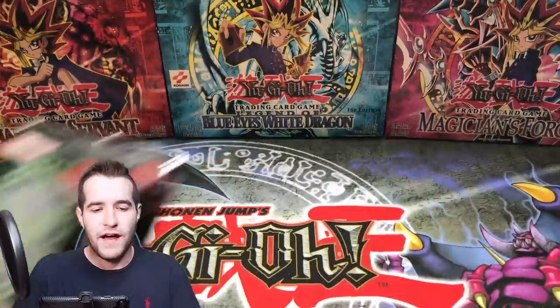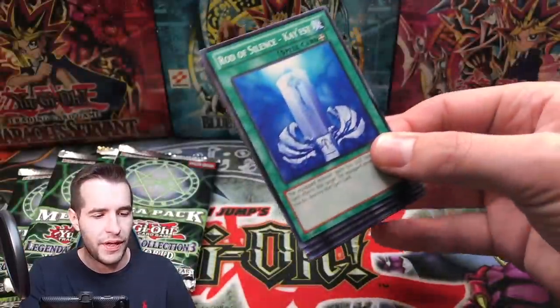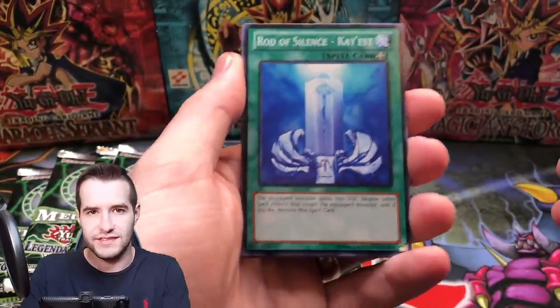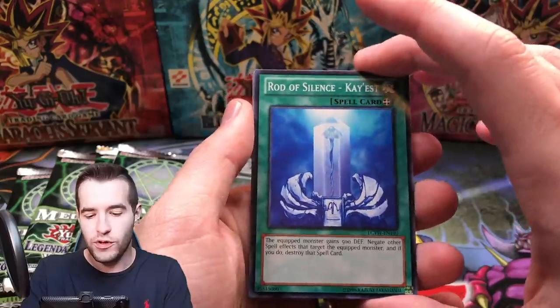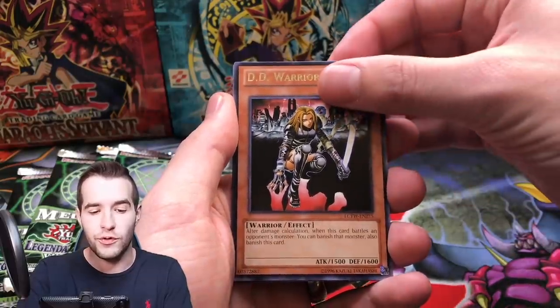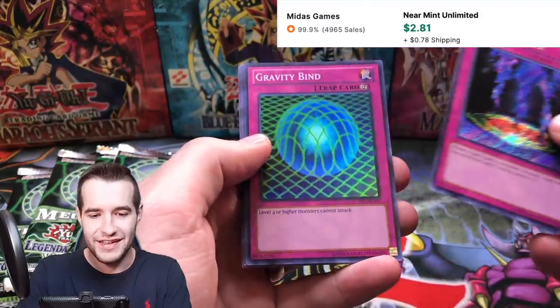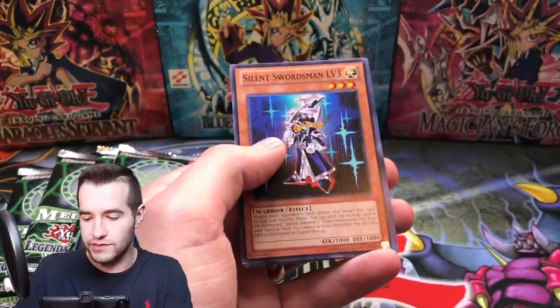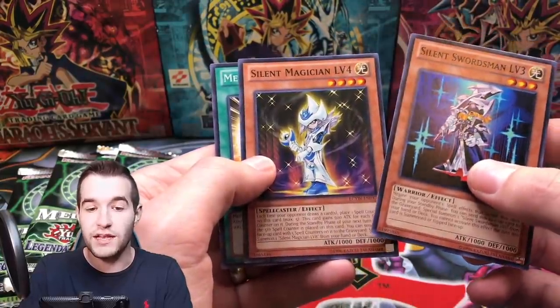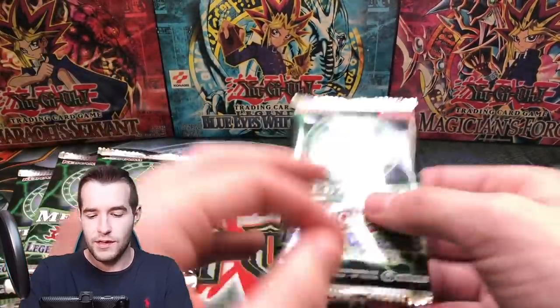Five mega packs inside — you get commons, a rare, super, ultra, secret. Got it — commons included. It's like the regular mega packs, even though they started adding two per pack now. We've got Rod of Silence, Case, Dark Master Zork, DD Warrior Lady — that's a good GOAT card — Bottomless, another good GOAT card, Magic Jammer, maybe not the best secret. And a Gravity Bind — cool. Silent Swordsman Level 3, Silent Magician Level 4, and Messenger of Peace — that's a classic. So many classic cards in here!